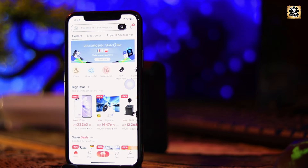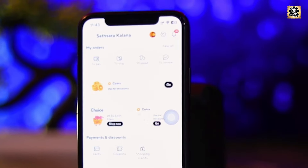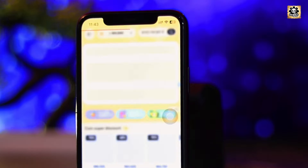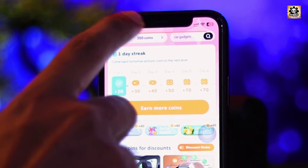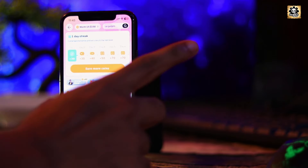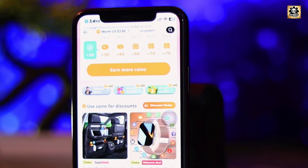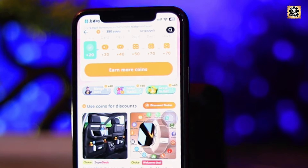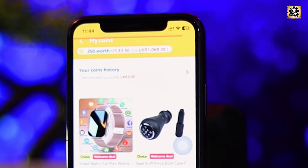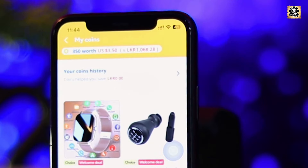If you have a coin expiry, you will get the product to buy the coins. If you have a coin, you will get the account to buy the coins. If you click on the account, you will get the coins and earn more coins.